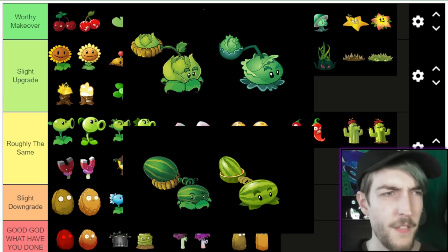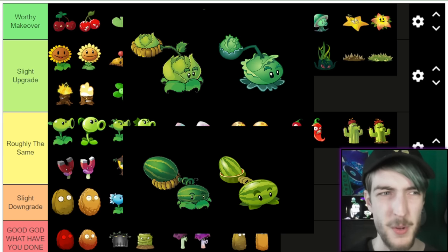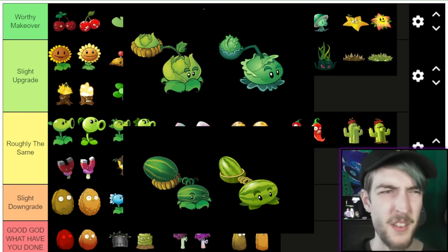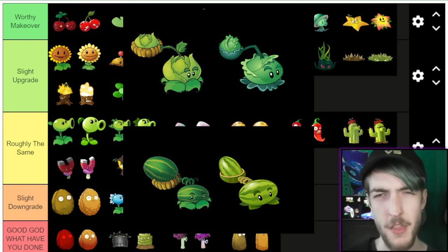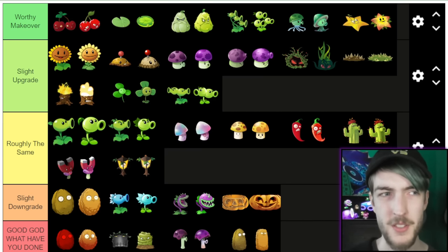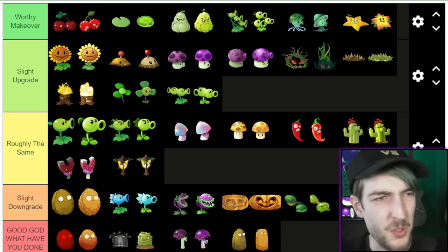Cabbage-pult and Melon-pult, I'm going to group together. A lot of people complained about the Cabbage-pult design in PvZ2 compared to one — I've never really minded it myself. The reason I grouped them is because they seem to have swapped colour schemes, which is a bit weird. I'll say first of all I think Melon-pult looked better in the original game. I'll go Slight Downgrade — I don't think it looks terrible in the second game. Cabbage-pult I'm actually not sure about — I'll just go Slight Downgrade again; I do sort of like the dark green better, but I think the first one wins overall.